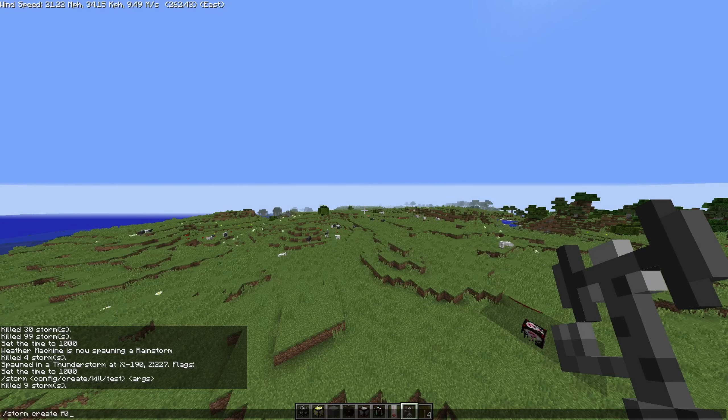The tornado color changed — it went over stone and turned grey! That's so cool. You see how the tornado color changes like that — it gives me vibes of the old tornado mod. These tornadoes are absolutely insane. Not gonna lie, I may start putting tornado survival videos up every day. The pig got sucked in — not the pig! Let's kill this.